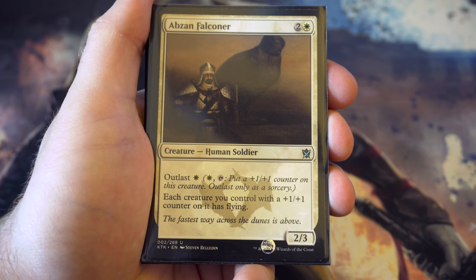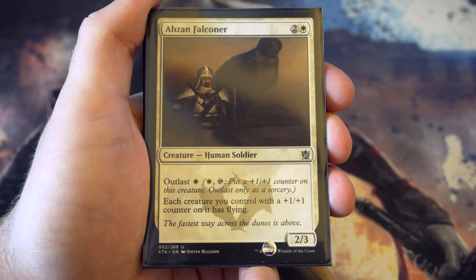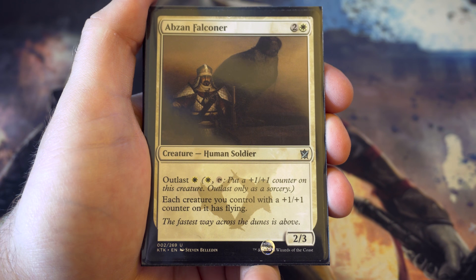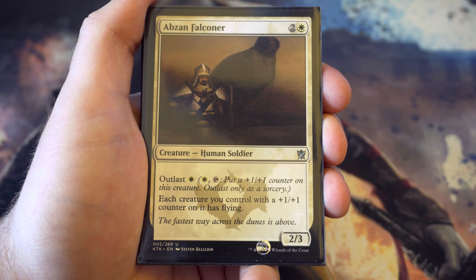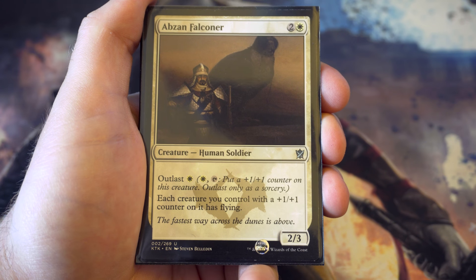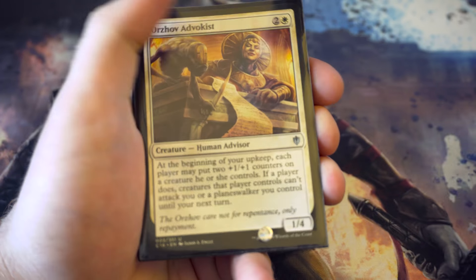Sticking with the plus one plus one counter strategy: Abzan Falconer gives every creature you control with a plus one plus one counter flying. Really useful for giving evasion, plus you've got outlast which lets you put a plus one plus one counter on something else and give it flying straight away. Really like that card.